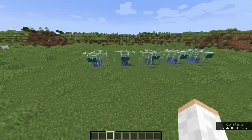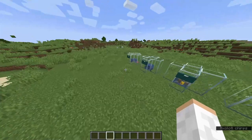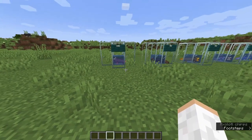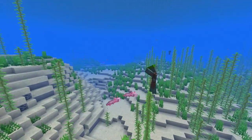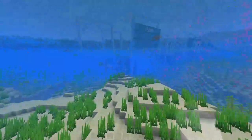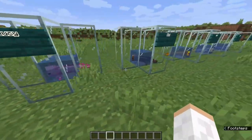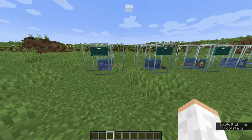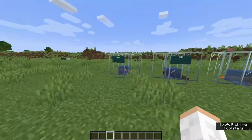Let's start with the most basic facts about axolotls. Axolotls are basically a passive mob that can attack most other underwater mobs, and they are basically like a lizard-fish in a way. As you guys can see here, I have all the different colorways. There are five different colors of axolotls in Minecraft.